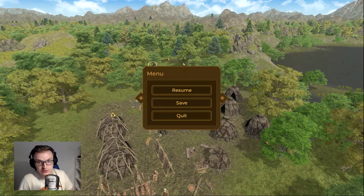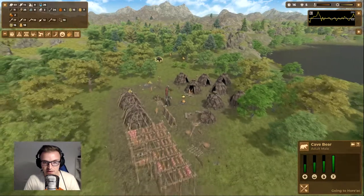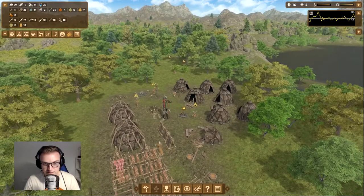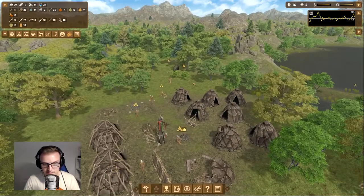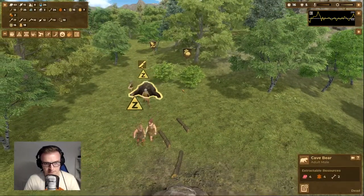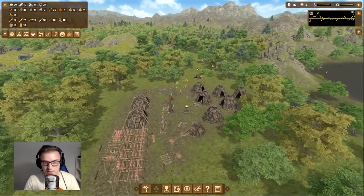Welcome back to Dawn of Man, Continental Dawn free play section. From where we left off, we just got the grain processing technology, so we're going to be harvesting some grain in full which is just about to start. But you can hear that music — a cave bear is just about to attack our camp, so we're going to mobilize everyone and take the cave bear down. Let's do it! Nice, it's down, nice and easy.